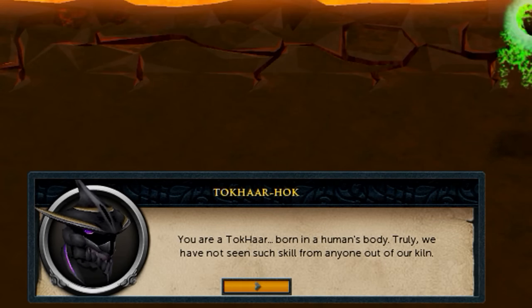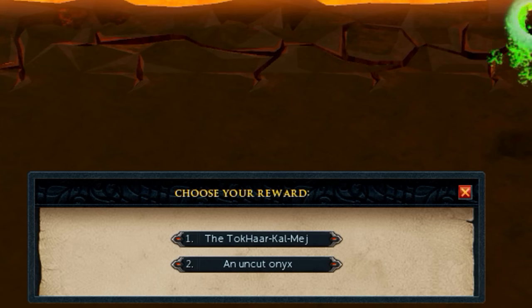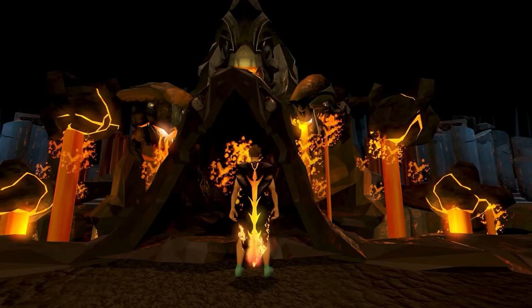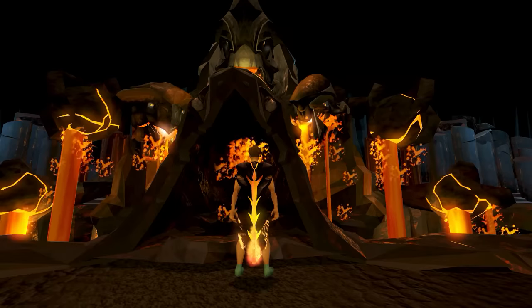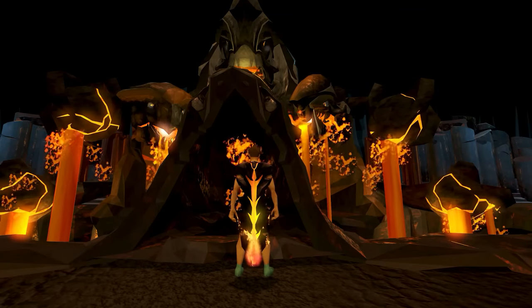Once you kill the boss you'll be given the option to choose either a kiln cape or an Onyx. You'll receive a kiln cape for the style you did the most damage in — so if you did the most damage in Magic you'll get the Magic kiln cape, which is the purple one. This is the end of my Fight Kiln guide. I hope you guys enjoyed and found it helpful. If you did, leave a like down below and maybe even consider subscribing, and I'll catch you guys in the next video. Peace.